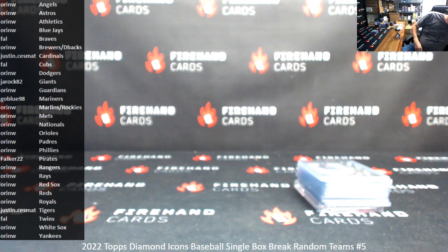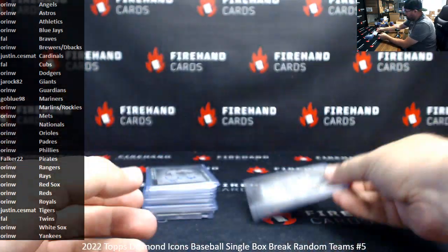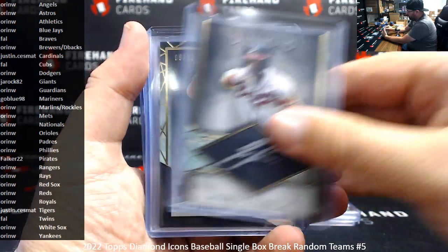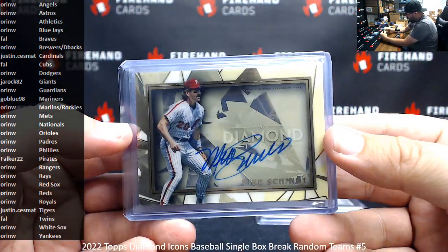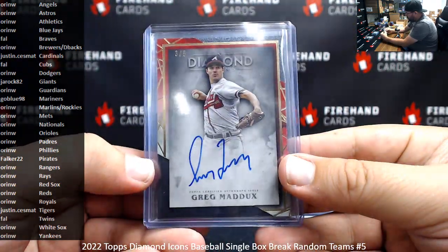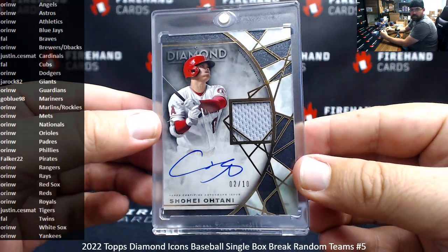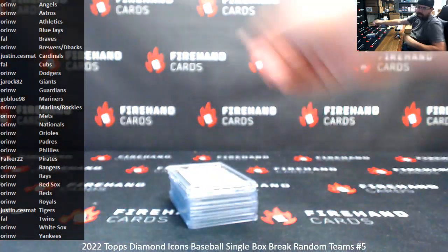That was a great first box. Alright guys, here's your recap. Quad Diamond 4 of 5, Ichiro for the Mariners. Your autographed hits: numbered to 25 Miguel Cabrera; Red Ink to 25 Will Clark; Silver Ink to 25 Ronald Acuna; Black background to 10 Jose Altuve; Gold background clear auto to 10 Mike Schmidt; Patch auto to 10 Corbin Burns; Red border auto to 5 Greg Maddux; Red border horizontal auto to 5 Jaron Duren; and Jersey auto to 10 Shohei Otani for the Angels. That'll be the break — thank you for joining in and thank you guys again for your support of Firehand Cards. Congrats to our lucky participants with the hits. Until next one.